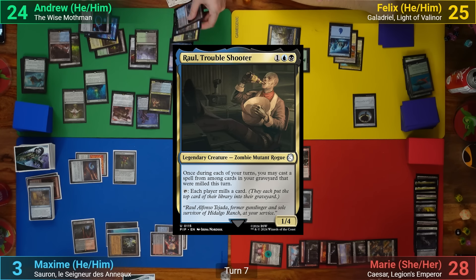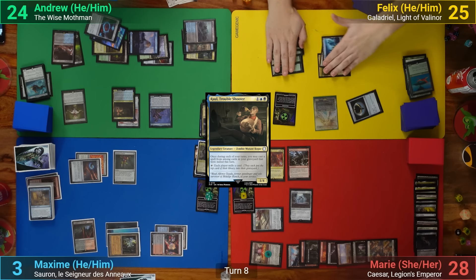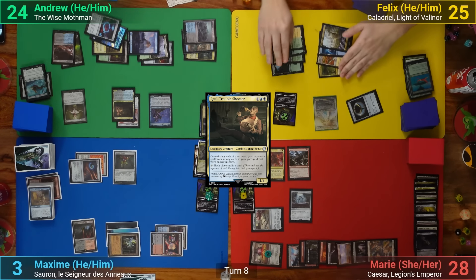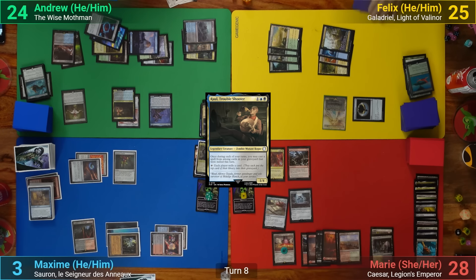I cast Zelex, replay Raoul, suit him up with the Nuka-Nuke Launcher, and pass. Felix recasts Galadriel in his main phase and passes. Marie draws, mills a land keeping her rad counter, then plays and cracks an Arid Mesa losing one to find a Plains.